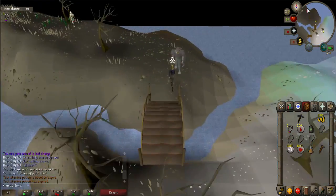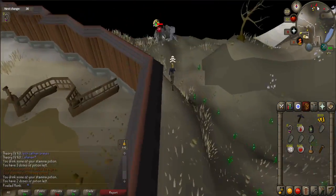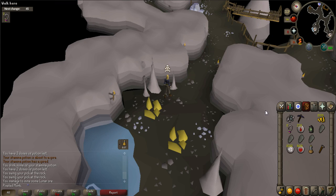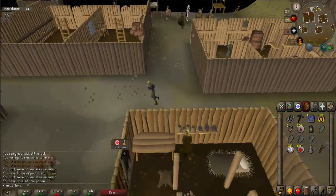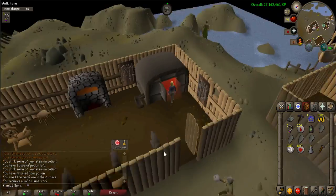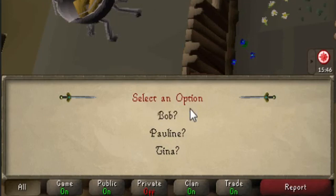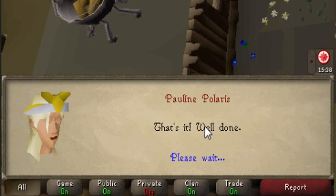Bring your pickaxe and hammer and run to the northeastern part of the island. The Suqahs here are more powerful and may cast Ice Barrage at you, so be careful. You will find a dungeon. Go into the dungeon and mine one of the stalagmites — you should receive a Lunar Ore. Use your Enchanted Lyre or home teleport to go back to Rellekka. Use the Lunar Ore on the furnace and then the anvil to create a helmet. Talk to Pauline Polaris, located at the northwest part of the village, where you will have to guess her name. First choose 'Pauline,' then 'Jane,' 'Blood,' 'Hadjik,' 'Maid.' She will give you a cape.